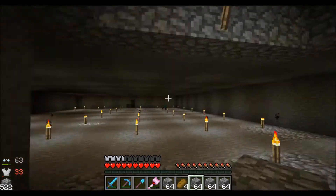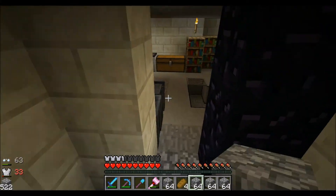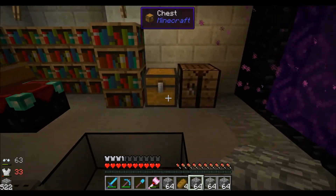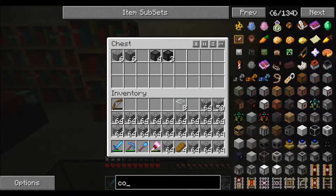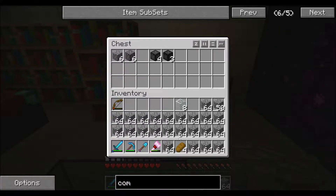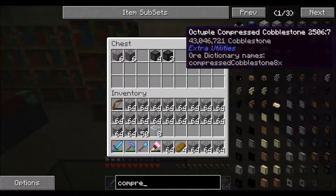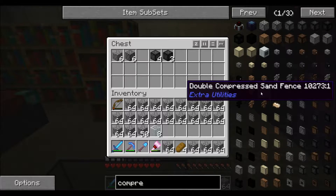We also went mining off camera — that's what this big space is here. Freaking baby zombies were running at me. This is scary. Let's show the viewers your goal. This is what we've been doing with our cobblestone. It goes up to octuple compressed cobblestone, which is 43 million cobblestone in one block — which is kind of crazy, if you ask me.